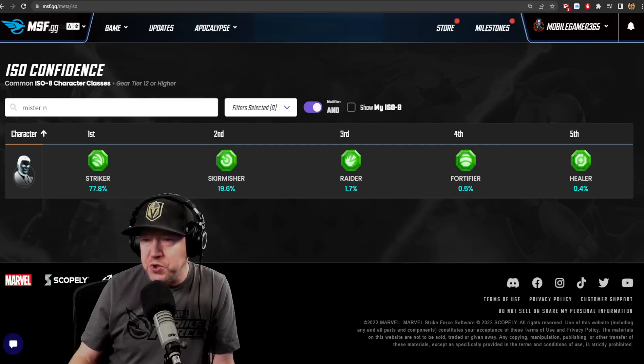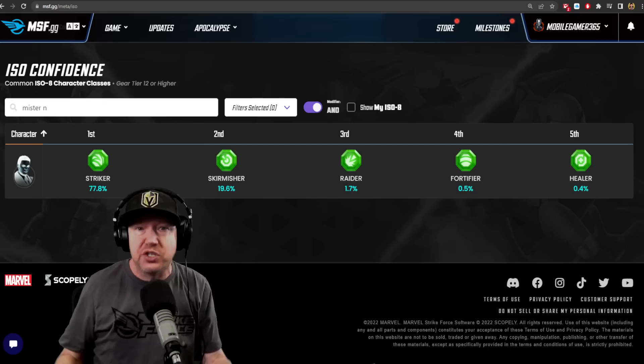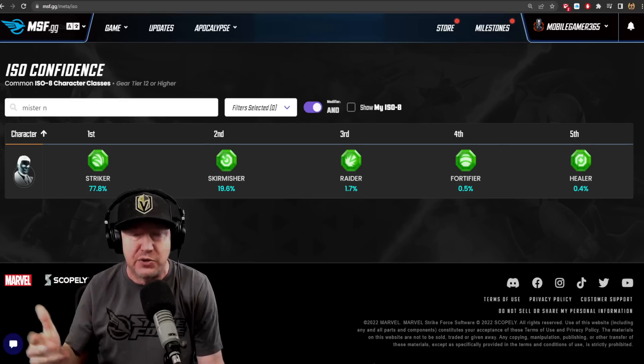We're going to go over the blog post for today and also review the minion nodes. The Death Scourge is live and the first two nodes are out — people are having a lot of success. It doesn't look like it is as hard as we thought it was going to be.